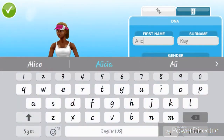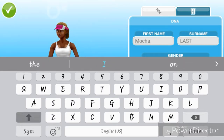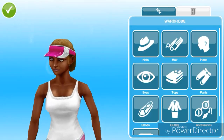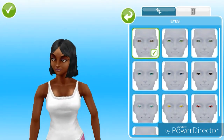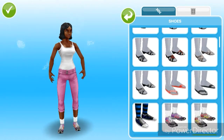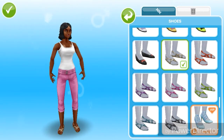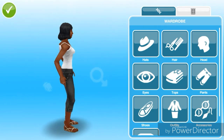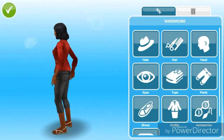My name is going to be MochaSims — not my real name, just my YouTube name. I'm just going to change her hair and her eyes. I really don't like those shoes, so I'm going to make her wear sandals. I kind of like those ones. And for pants, I'll just make her wear this. Well, that looks good.